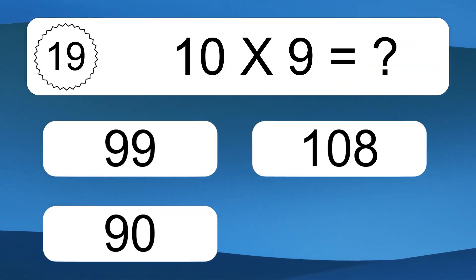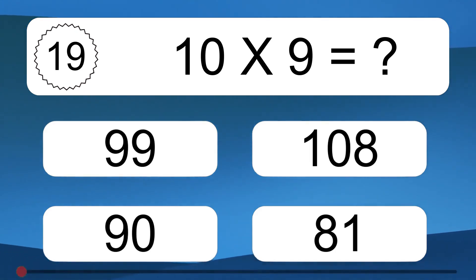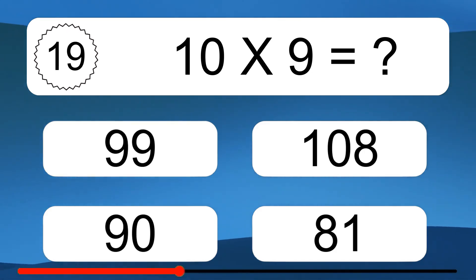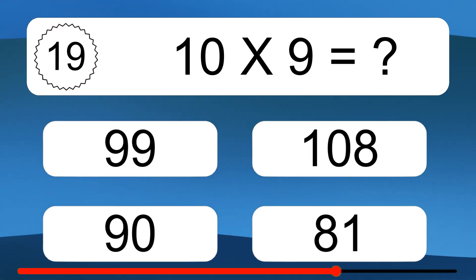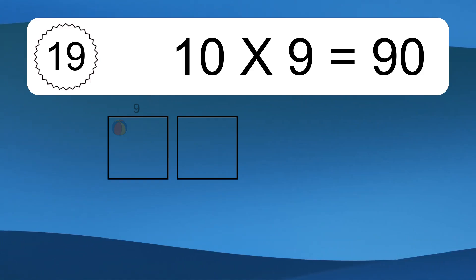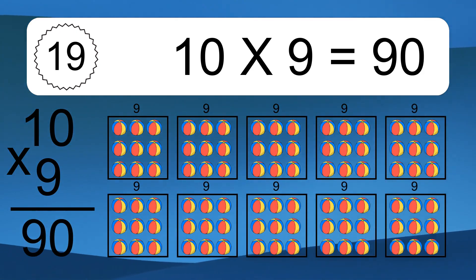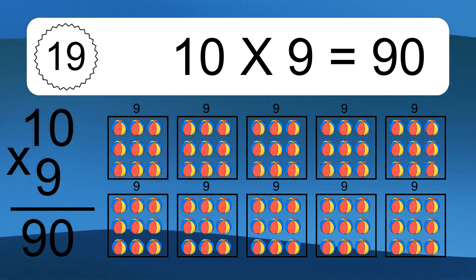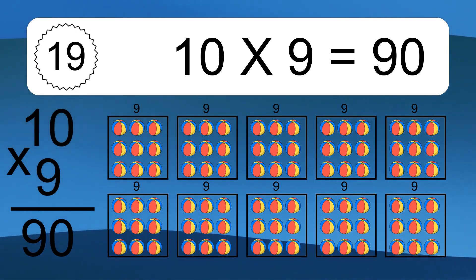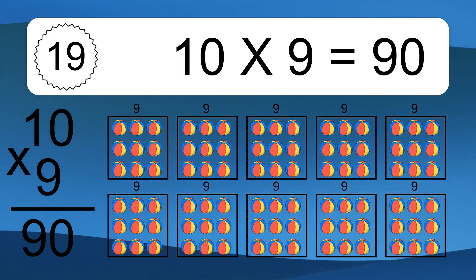10 times 9 equals what? 10 times 9 equals 90. We have 10 boxes, and each box has 9 colorful balls inside. If you count all the balls in all the boxes together, you will have 10 times 9 balls. This equals 90 balls.